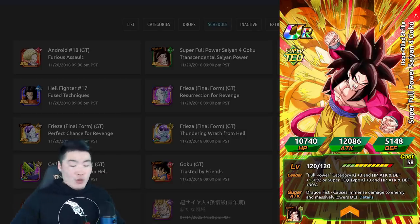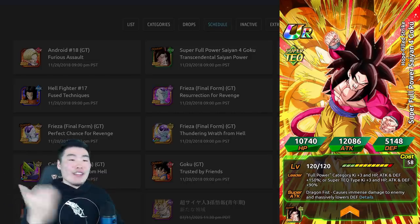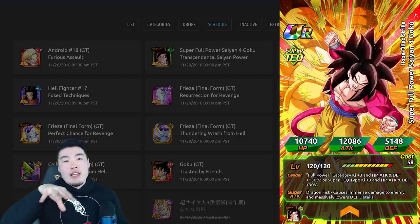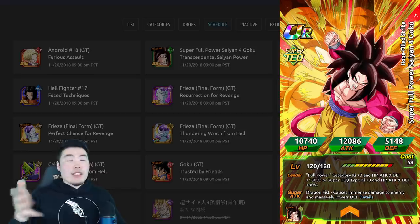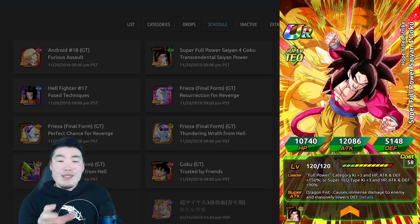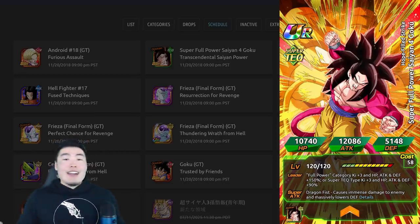Under any other circumstance, if it was any other time of the year, I would say go all in for this guy because there's so much value in his banner and he's so good. But given the time of year and what's coming up next, I would say either a complete skip or a few multis. I feel like there's just so much stuff coming up that you're going to regret it if you spend all your stones on this guy's banner and have nothing left for Broly, Christmas, and things like that.